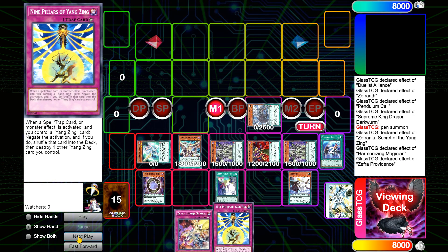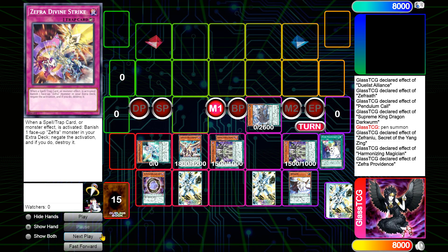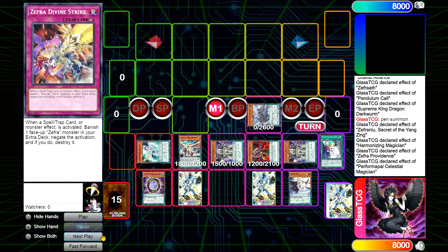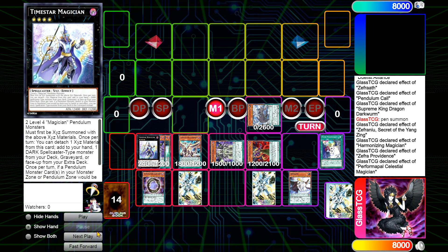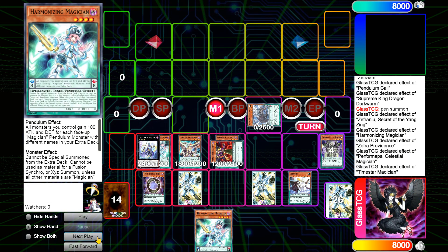We activate Providence to add Nine Pillars and then set Divine Strike. Nine Pillars is crazy — you can negate already. We make sure not to miss timing on the in-place effects, then we go into Time Star Magician. We are kind of low on cards, so we go ahead and add Harmonizing.